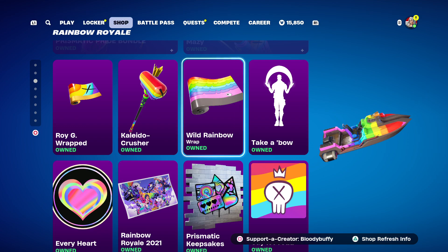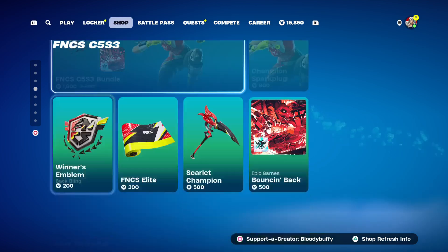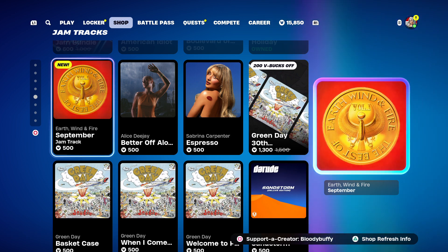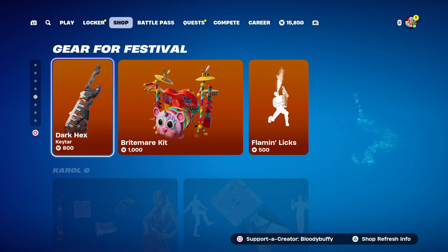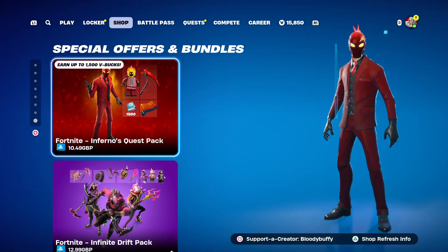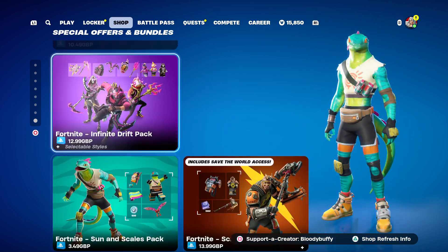Toy Soldier Bundle and the free cosmetics. Champions Road. FNCS. The Jam Tracks — Earth, Wind and Fire, new. I don't really want a copyright strike but it's an old track. Gear for Festival, Carol G. Of course we've got the Cars, Boosts, Passes and Bundles and the Infinite Drift Pack — you can buy that, but I wouldn't run any of those skins so I'm not buying it.